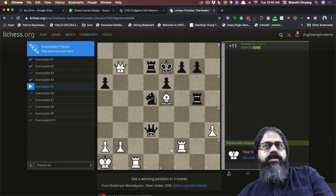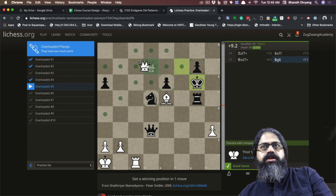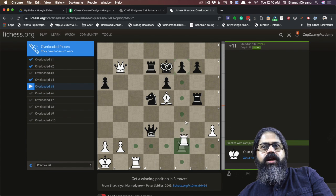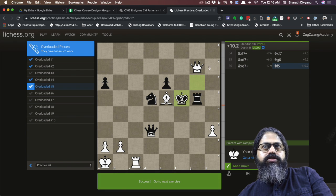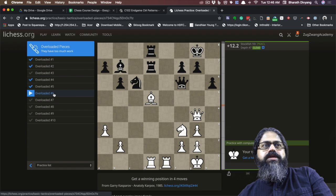Puzzle number five: what you can do here is see that the king is overloaded, supporting both of these pieces. That means you can sacrifice your rook and then get it back, netting a pawn. From here there are many ways to win — take this particular pawn, give a couple of checks, and try to find the best possible move. He takes it, you move it forward, capture it, and you probably have a skewer or other checks that could help you win the game.